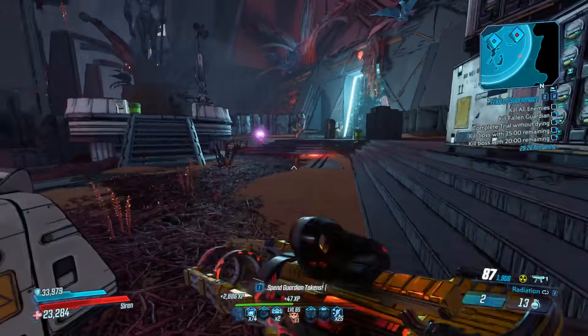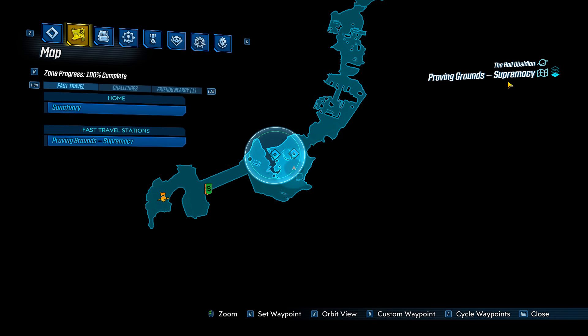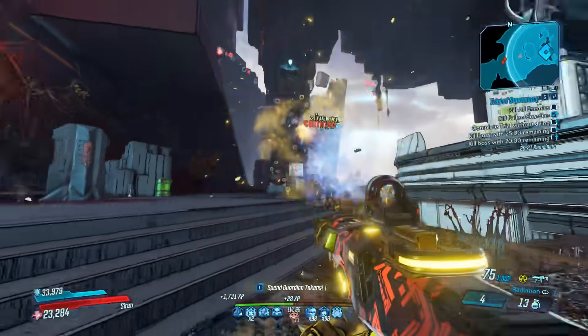I recommend doing this one — the Trial of Obsidian, the Hall of Obsidian, which is Supremacy. You pick this one up in Desolation's Edge. This is easily by far the quickest, and it's my one in basic Guardians, so it's not even that difficult either.